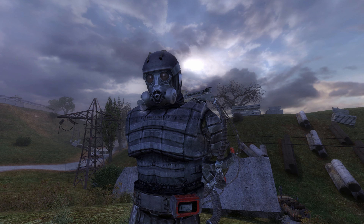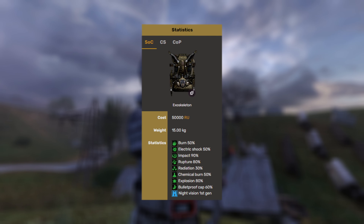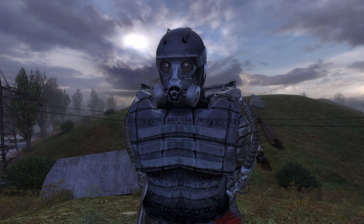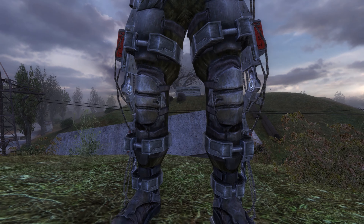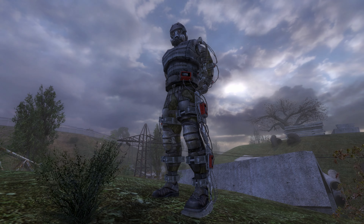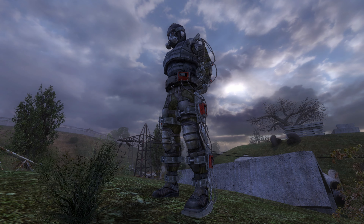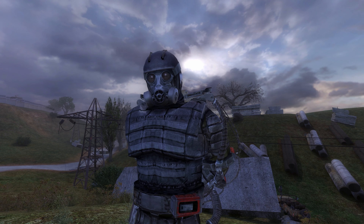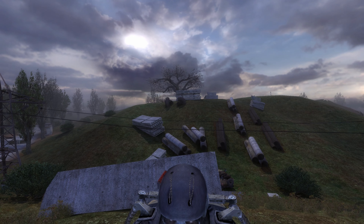On the fifth place we have the Exoskeleton. I know some of you will disagree with me and I understand this — look at the stats, they are not bad at all. You can easily get the Exoskeleton from the Barkeep for 100,000 rubles after completing the X16 laboratory quest, so basically in the late mid-game. But the reason I have put the Exoskeleton on this list is very simple: you cannot sprint with it.